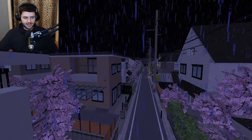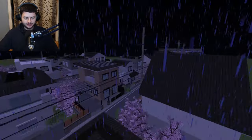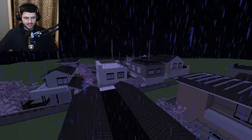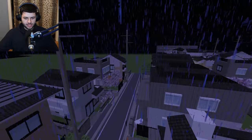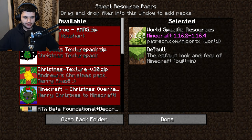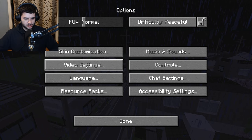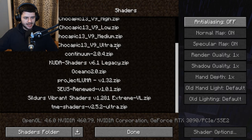So right now we're in a Japanese map and as you can see it is actually raining — this is just a really nice looking map. You can see the textures are different; we are actually running a texture pack right now. If we go into the options on resource packs, we have a world resource pack specific to this Japanese map. Since we're in Optifine, we can go into the shaders and we're going to use the Sonic Ethers shaders because these are the highest quality ones.